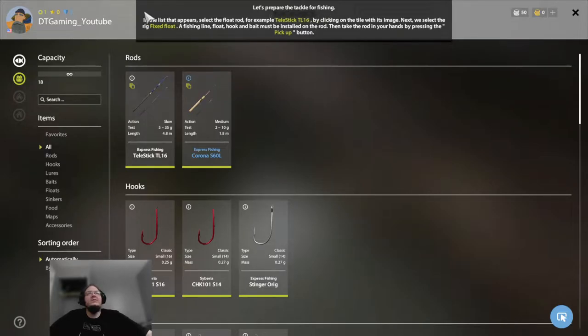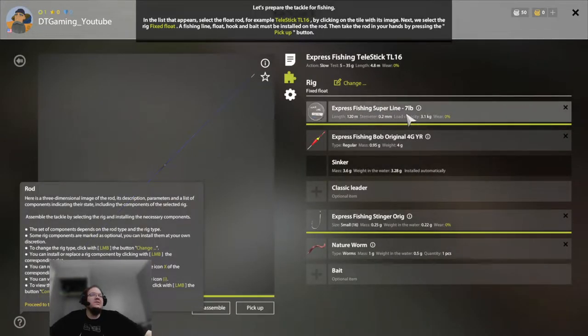Let's prepare the tackle for fishing. In the list that appears, select the float rod — for example, the Telestick TL16 — by clicking on the tile with its image. Next we'll select the rig: fixed float. A fishing line, float, hook, and bait must be installed on the rod. We're going to click on the tile as it says. As you can see, this shows the fishing line, float, hook, and bait. Then take the rod in your hands by pressing the pick-up button.